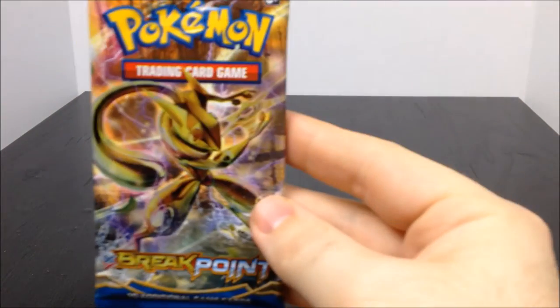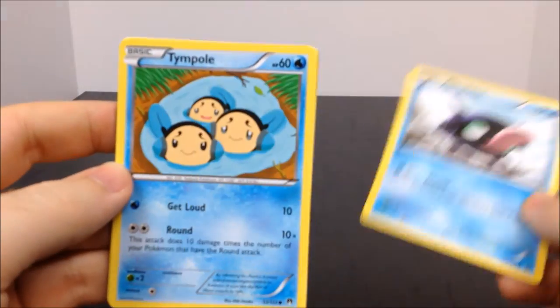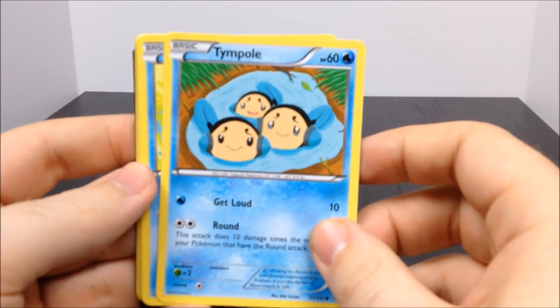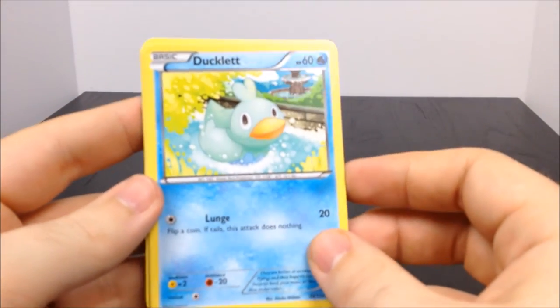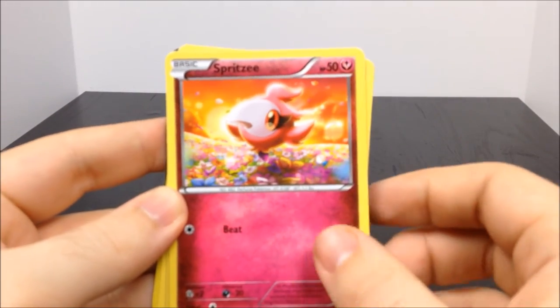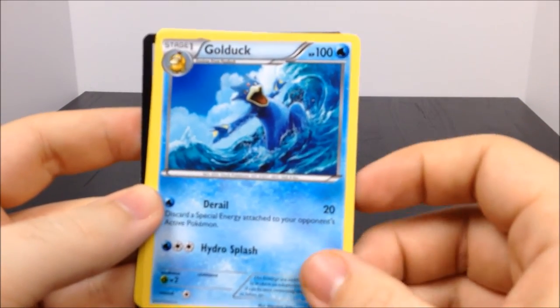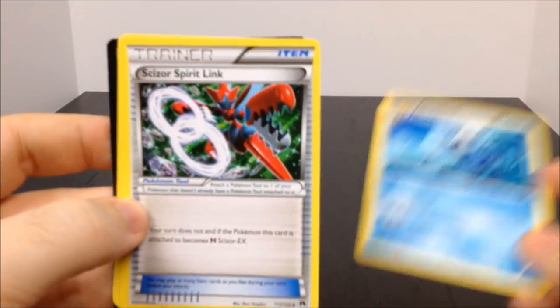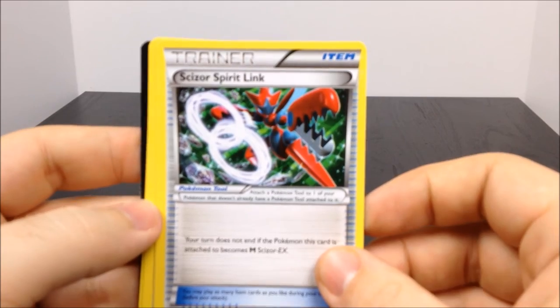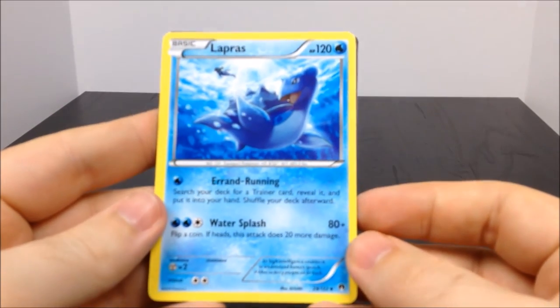That was really cool getting that Mewtwo out of there, that is awesome. And then of course the final one is the Breakpoint with the little toad guy on the front. First up we have a Shellder which is cool, a Time Pull - something like that - a Ducklett, that's funny it's like a rubber duck, a Glameow, Spritzee, a shiny Clefable card which is the rare, a Golduck - that is awesome, I don't think I ever had a Golduck in the original cards.